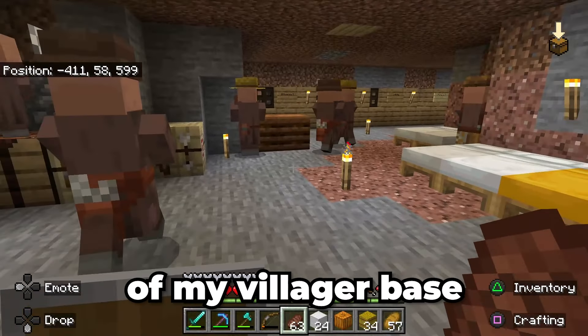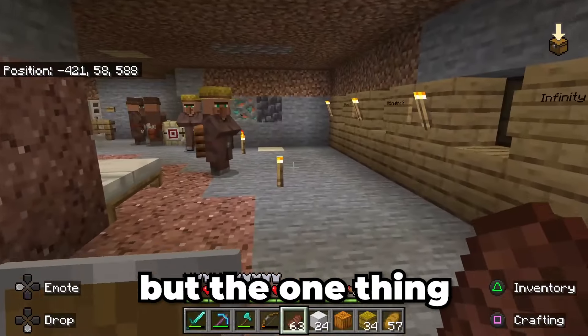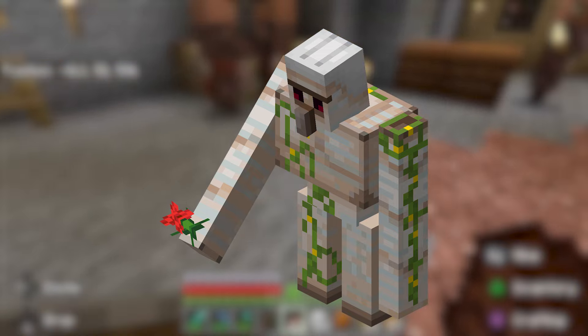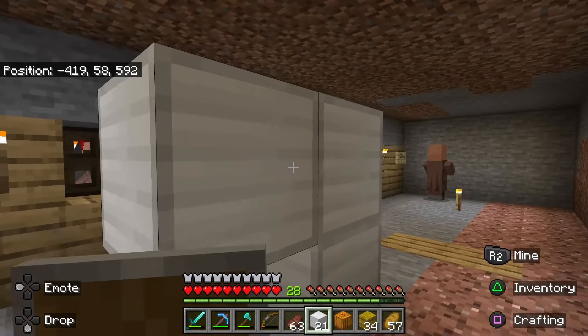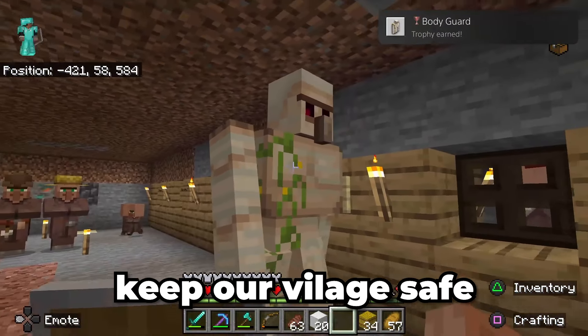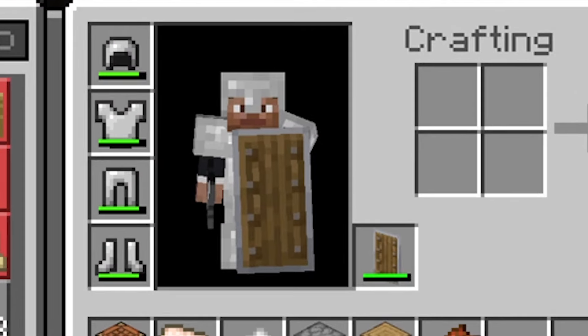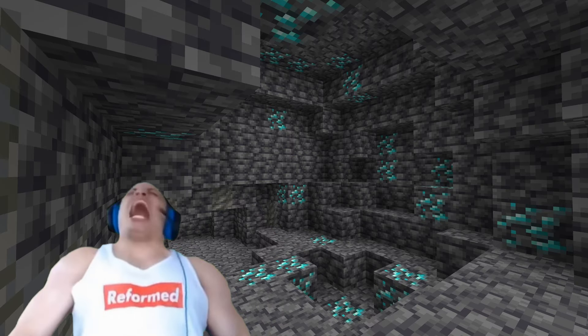Here's a tour of my villager base — we got some people locked up. But the one thing I'm missing around here is an iron golem to keep them safe, so I'm going to build one. You go two blocks up, one here, one here, and then bodyguard — now this guy will keep our village safe. This whole time I've been saving the enchantment books in a chest because I wasn't going to use them on this iron armor. So I went back down to the caves and found a huge cave with tons of diamonds.